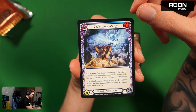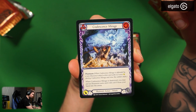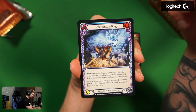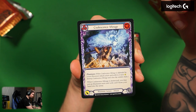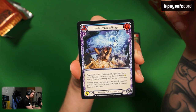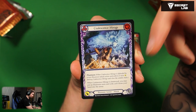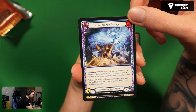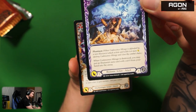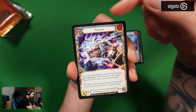Illusionist action attack — Phantasm, two cost blue, five attack. It has Phantasm of course. When Coalescent Mirage is destroyed, you may put an illusionist aura card with cost zero from your hand into the arena. So when this is being destroyed by Phantasm — defended by a card with six or more attack — you get an aura card from your hand into the arena for free. This seems pretty good, saves you a lot of resources.